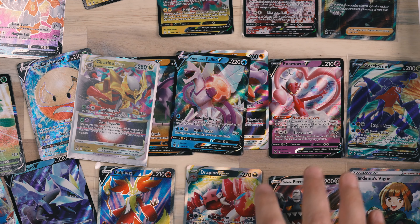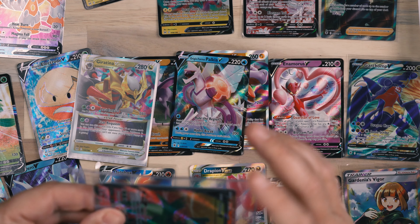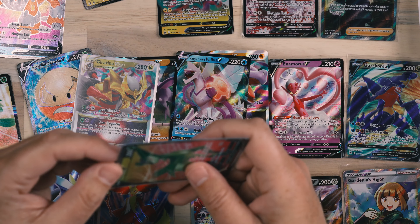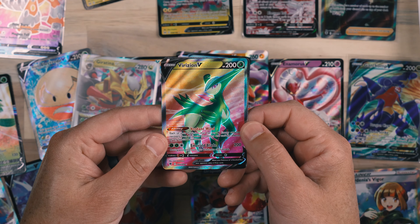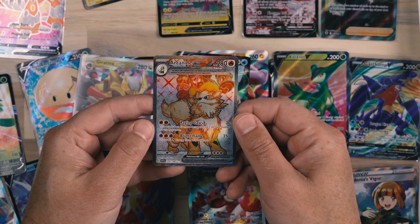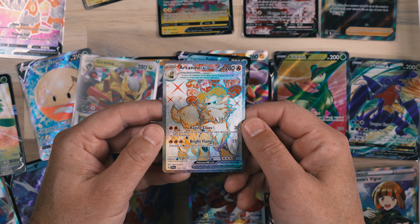All the cards we've pulled out are relatively flat — maybe a little bit of bend in a few of them, but not much considering they went through the mail, which is more than I expected. We've got a couple of cards in a top loader and an individual sleeve. So I guess they couldn't spring for sleeves for the individual cards. We've got the Verizion V here — this is a card that I needed. And we've got the Arcanine EX. This is a card that has eluded me. I have not been able to pull it, even though it's not super rare. I've seen a lot of other people pulling this card, but it's one I struggled to get.